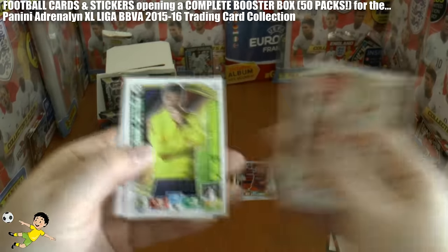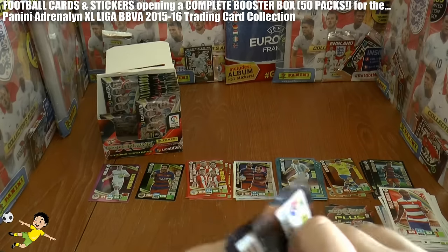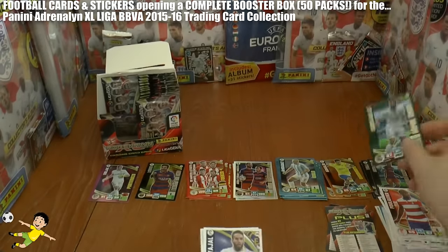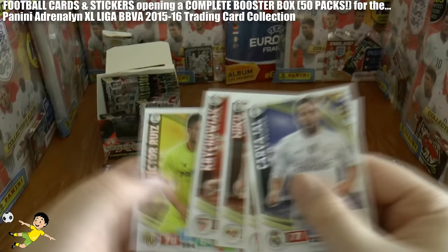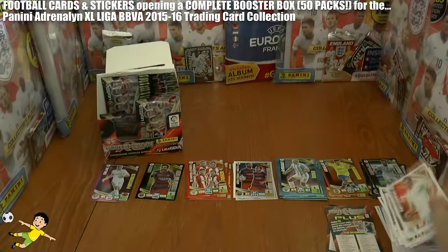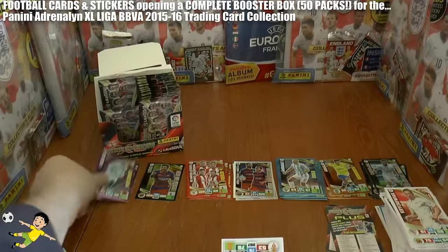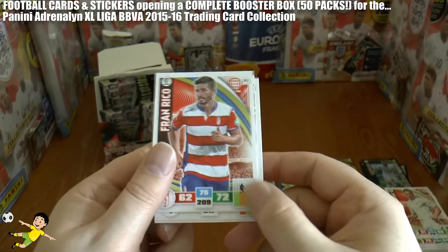Continuing on, we get Carvajal Supercrack again — that's the second time we've got him, very annoying, and there's his base card just in case we missed the first one. There's the new PSG signing, the Poland midfielder who used to play for Sevilla — a big money move around £22 million. Here we have Kuehla goal-stopper, followed by Lelovic, Bruma, De La Bella, and Franrico completing that pack.